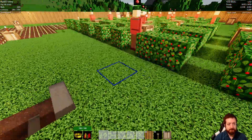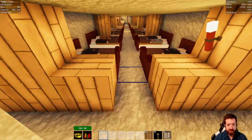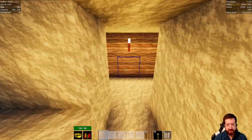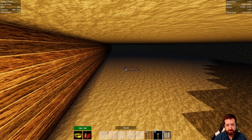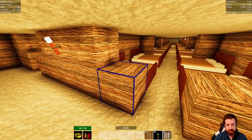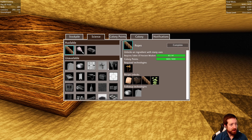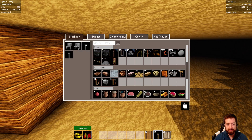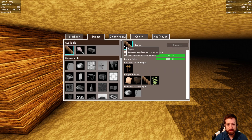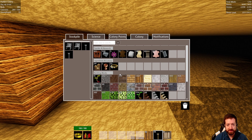It looks like we're getting close to maxing out on beds, so maybe the first thing we'll do is add some more beds. We have a nice dormitory layer down here that we were working on. We could get another little hallway here. We need a builder section — actually, we'll just do it ourselves. We decided that's easier.